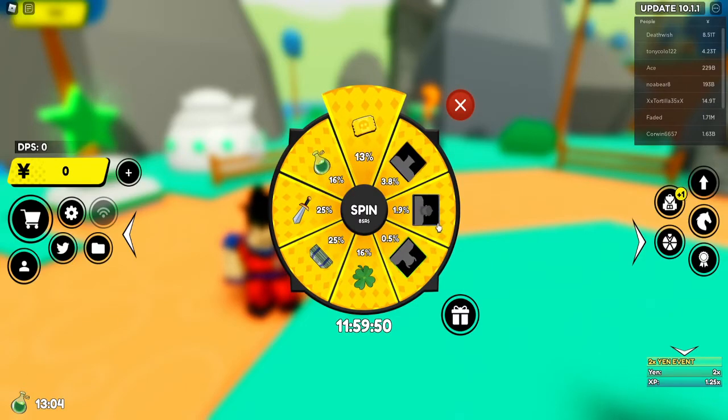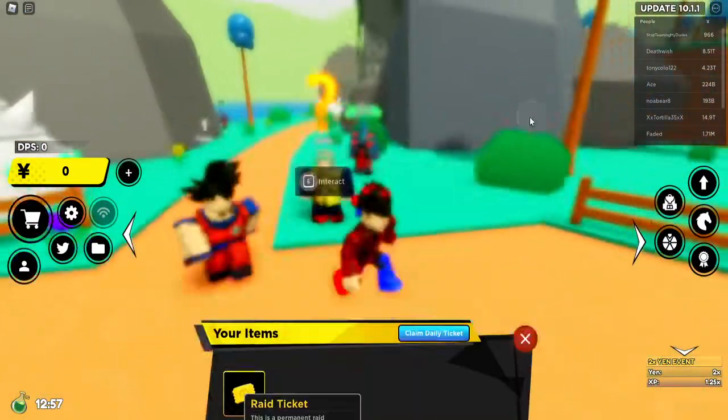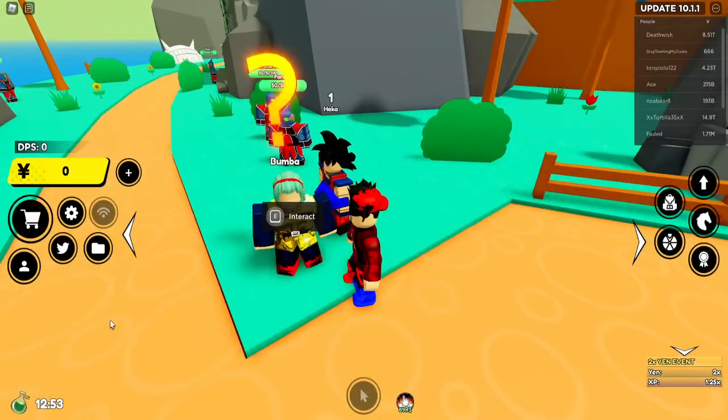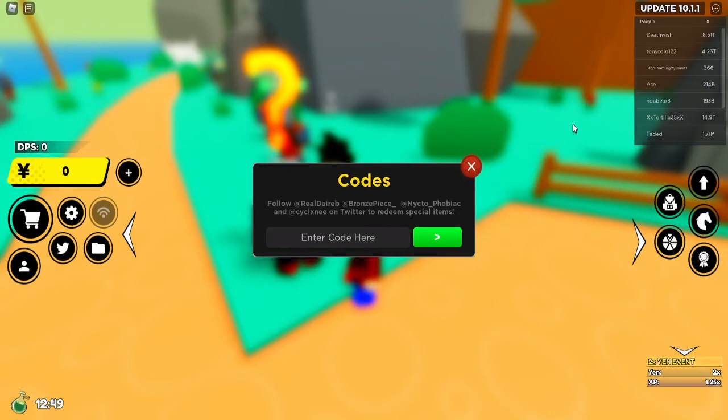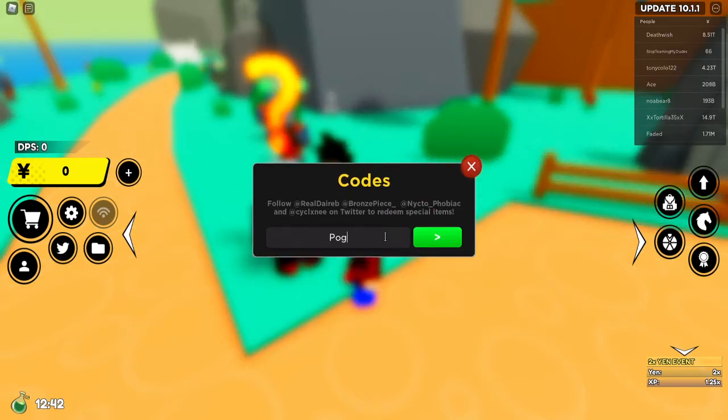These are the best items — they're better than the boosts. This one can become a permanent ticket. Anyways, let's continue with the rest of the codes. Poggers_100_mil — exactly like that — and it gives you a yen and luck boost. The next one is new_sully_750k, like that — this one gives you a luck boost but you must be in the Sully group. There is a group, search it up and you have to be in it.